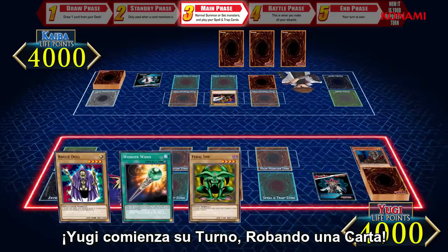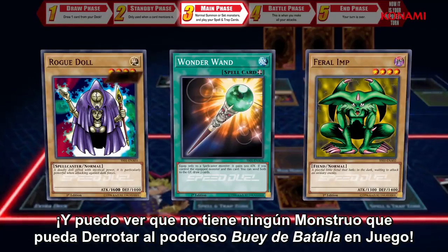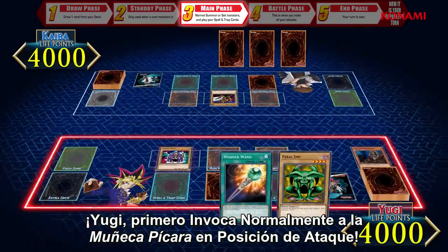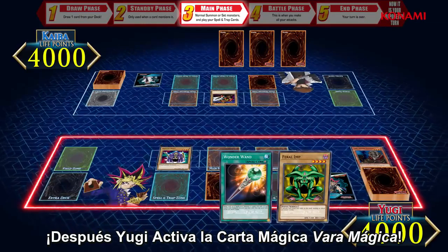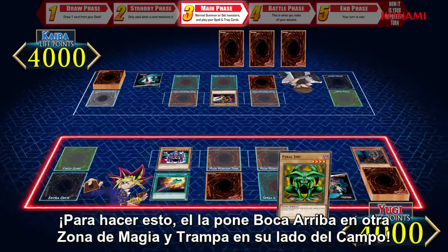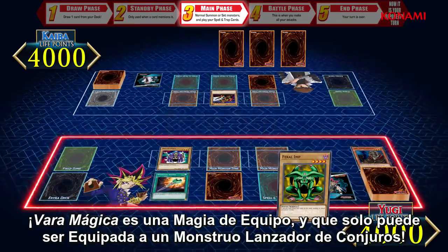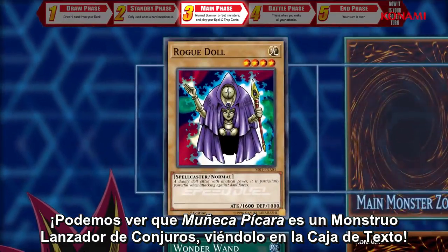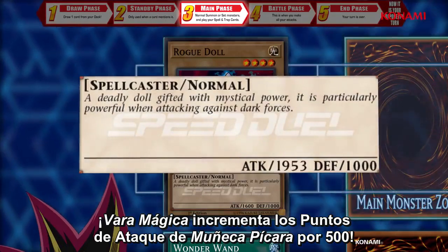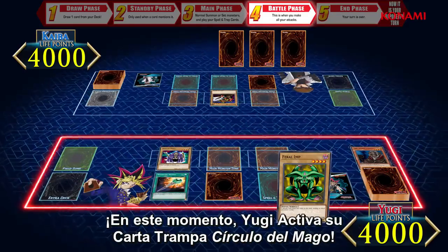Yugi starts his turn by drawing a card. Thanks to my Millennium Eye, I can see into his hand — and I see that he has no monster that can defeat the powerful Battle Ox on its own. Yugi first normal summons Rogue Doll in attack position. Next, Yugi activates the spell card Wonder Wand by playing it onto an open spell and trap card zone on his side of the field. Wonder Wand is an equip spell that can only be played onto a spellcaster monster. We can see that Rogue Doll is a spellcaster monster by looking at its text box. Wonder Wand increases Rogue Doll's attack points by 500.